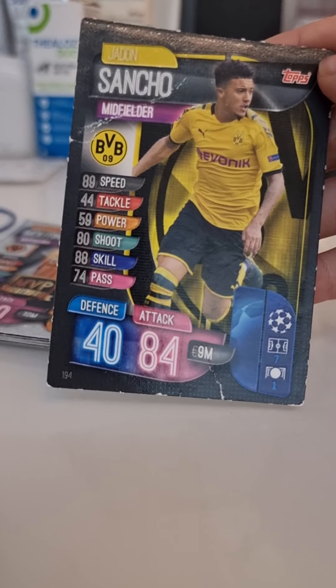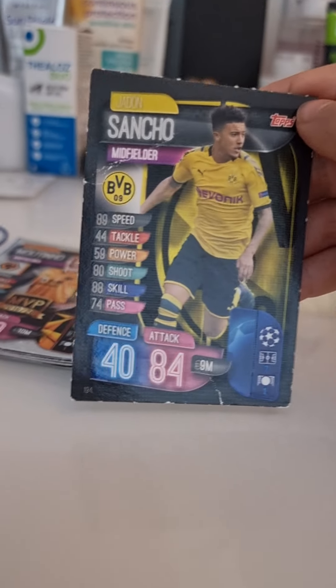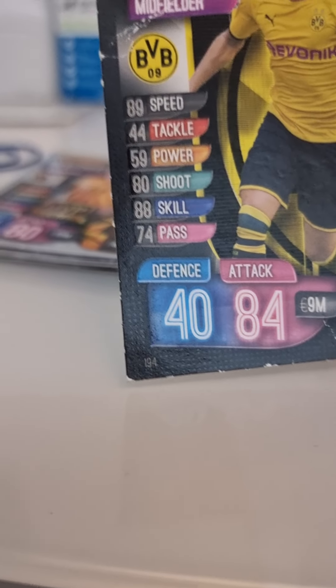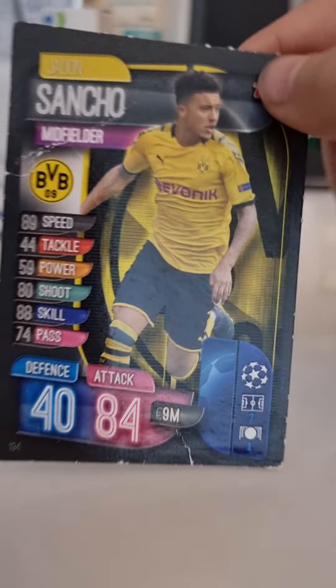Next we got Sancho. These cards are old because they're from old teams — Sancho from Dortmund, now he's in Man United. He's fast, look at his skills. He doesn't have a good tackle but yeah — 9 million, 7 matches, 1 goal. Not true, but really nice card.